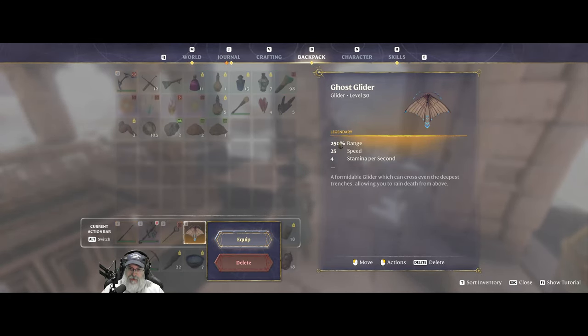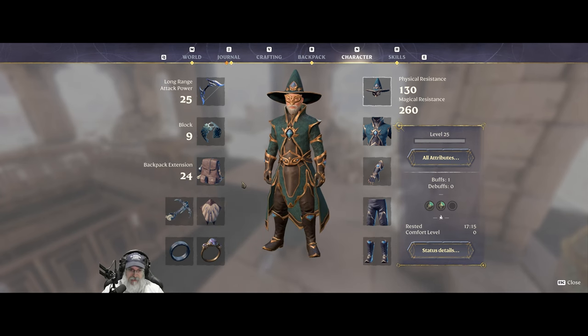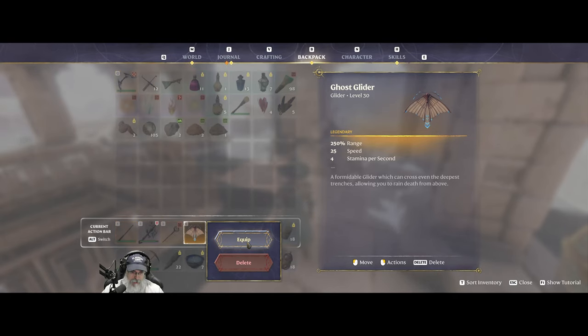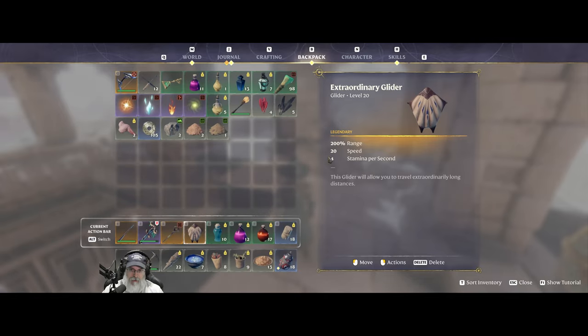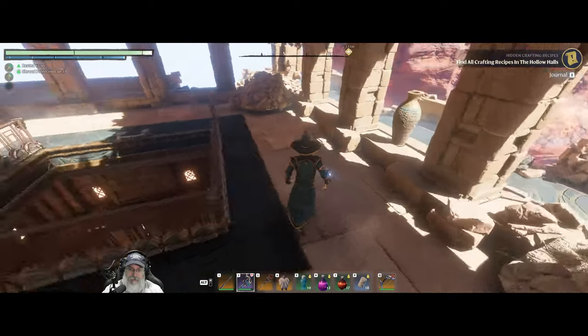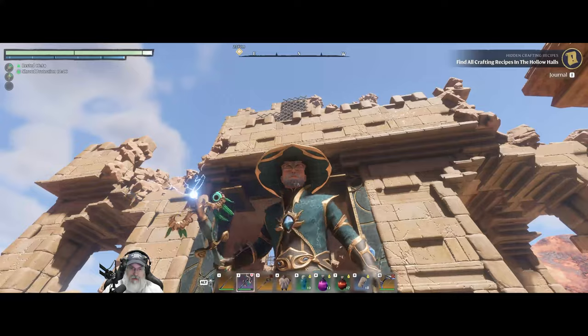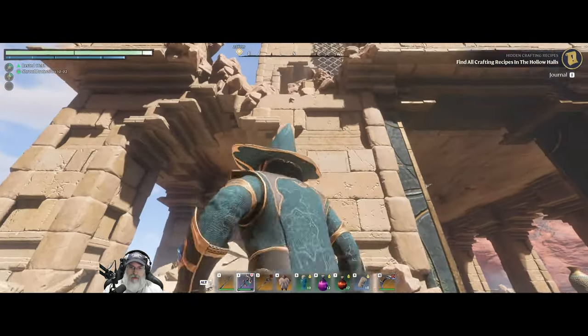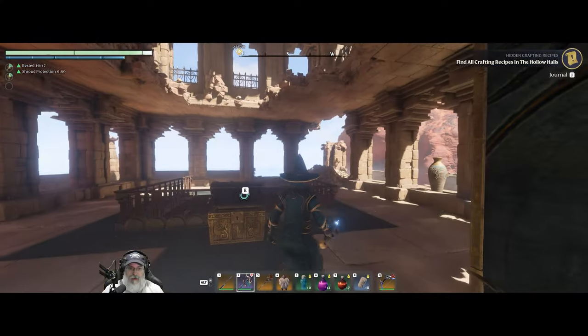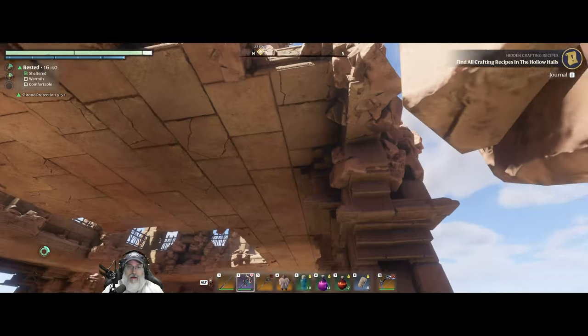I might take the extraordinary or even the advanced glider with me into Kindle Waste though, because one of the things that makes the ghost glider really hard in there is it goes so fast that it's really hard to react to all the maneuvering you have to do. There's a chest up here we can nab, but then we're going to have to get out quickly — either that or just kill the mob up there.